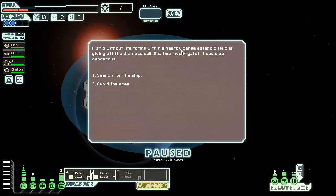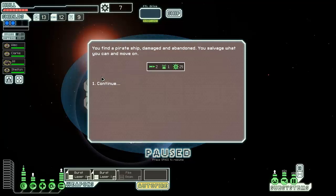A ship without life forms within a nearby dense asteroid field is giving off a distress call — shall we investigate? It could be dangerous. Nearby dense asteroid field... asteroid field. As much as I do want to help, I don't want to die. I feel like if we take damage our ship will explode. We're gonna go for it — no we're not — we're gonna go for it.